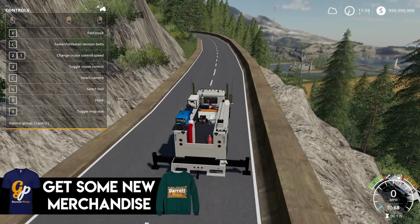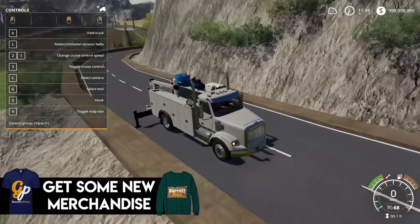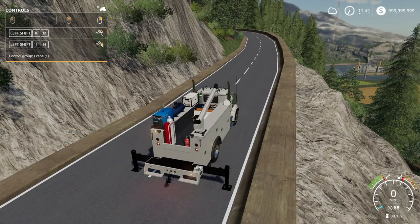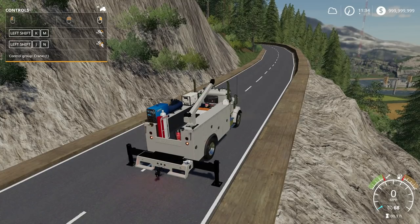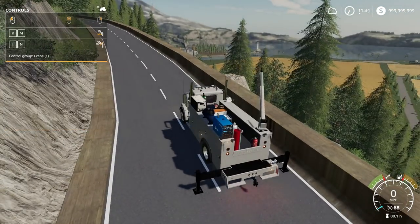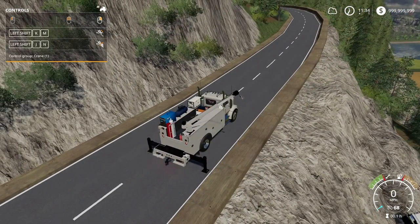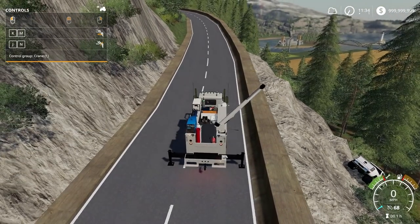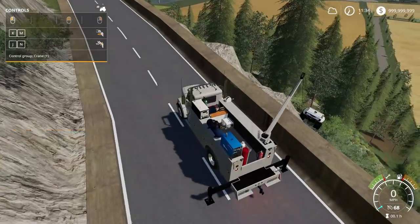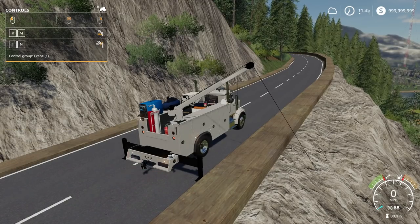We're going to go ahead and unfold this. We're going to want to turn on our strobes at the back, turn on hazards, and then we can start working. I've used the truck a little bit, but I'm not the most experienced with this arm, so this is going to be a little bit challenging. We're going to put this out like so, and then we're going to want to release down this chain — well, it's a rope. I think it's supposed to be technically like a chain, but it's a rope. That is as far as it will go.